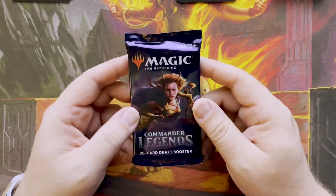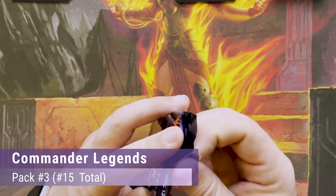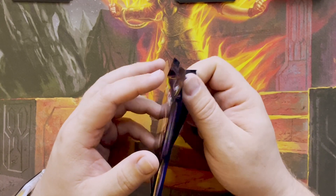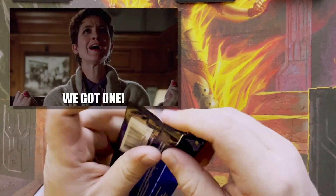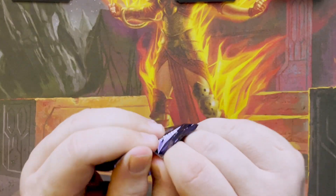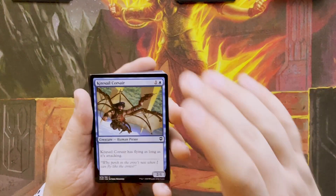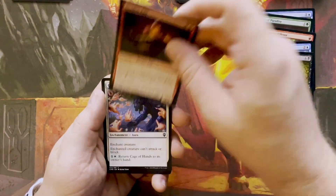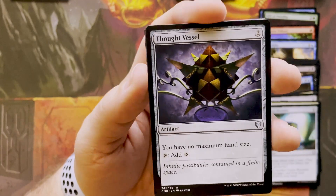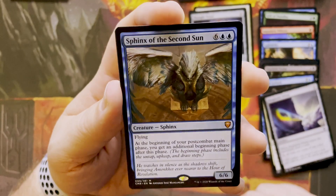Between packs two and three — this is pack three. I looked up Timna the Weaver: foil etched, one black and a white mythic. Janine filled me in — it was pretty good. So if you skipped that part of the video, go back. All right, this is pack number three, here we go. I got another mythic — six and two blue, Sphinx of the Second Sun.